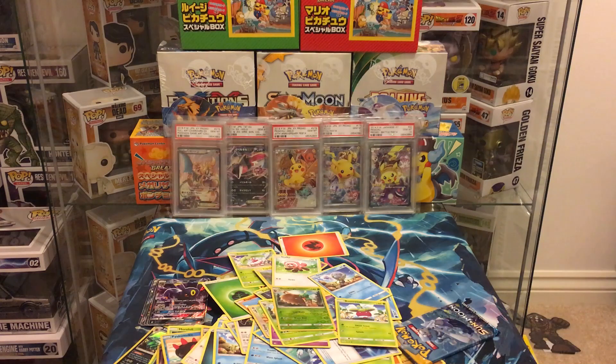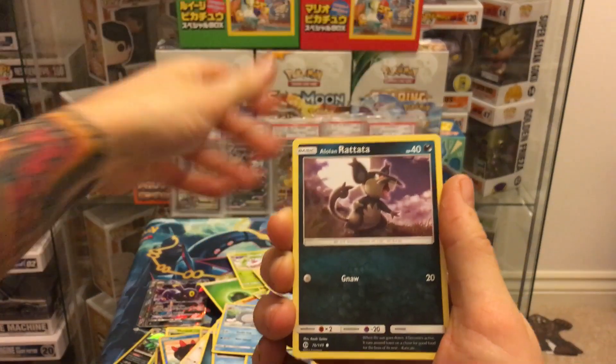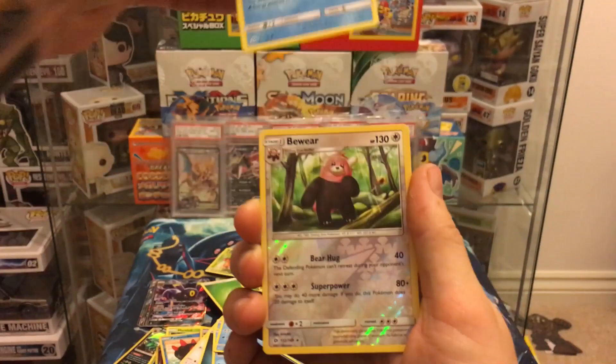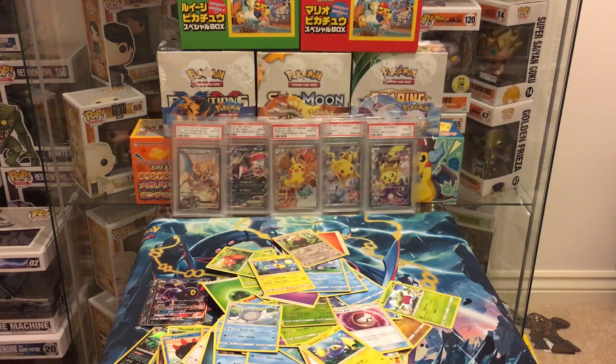That could be a lot because six seems to be the magic number. Pack seventeen: psychic energy, Poliwhirl, Brionne, Timer Ball, Bagon, Rattata, Comfey, Paras, Polywag, Bewear reverse, and a Lanturn — which leaves us with the last pack of the Primarina. Have you got a hyper rare or secret rare? I bloody hope you do.